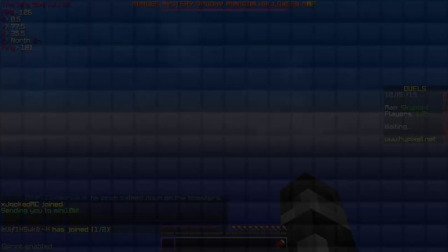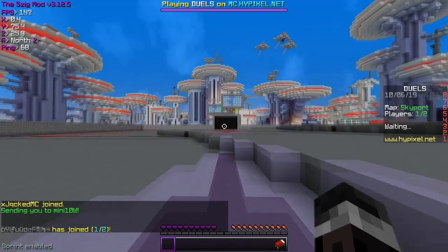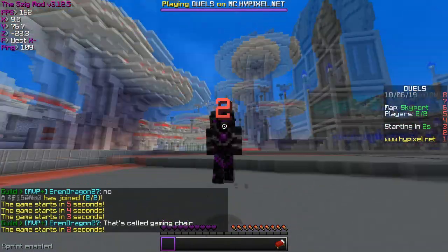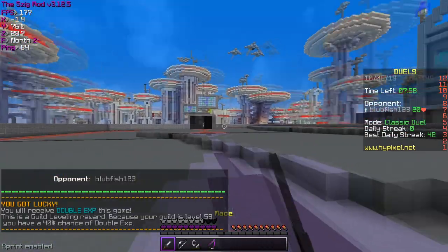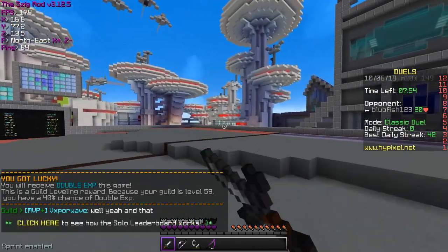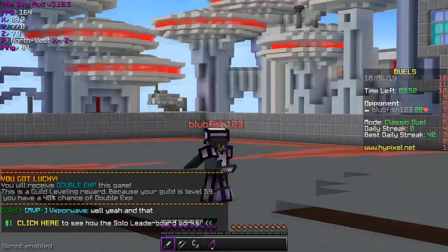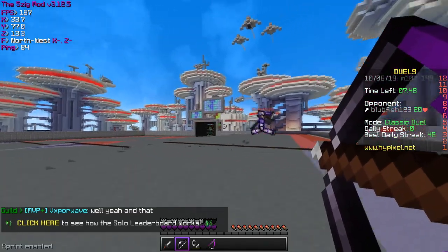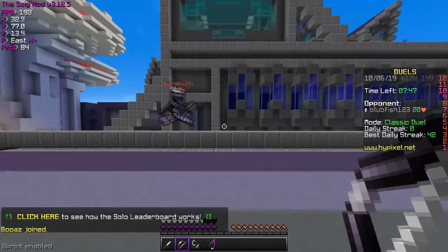Let's start off with some classic duels because they're my favorite kind of duel — unpopular opinion. The thing about UHC duels or build UHC, the most popular kind of duel, is that you get more healing than a hospital after a blood drive, like six gaps and three golden heads. So the battles can go on for the length of the average human lifespan, whereas classic duels it's over in like a couple seconds. Nothing to worry about.